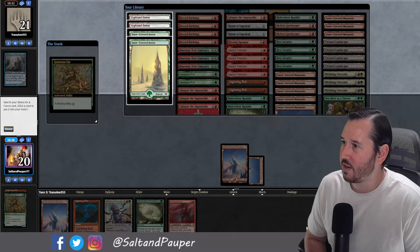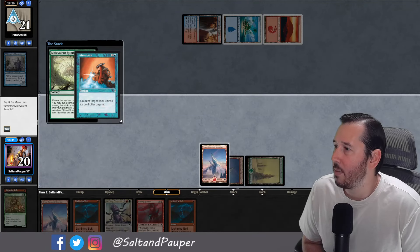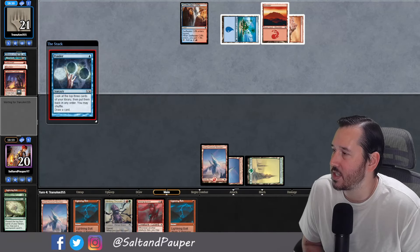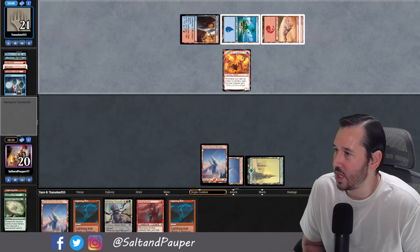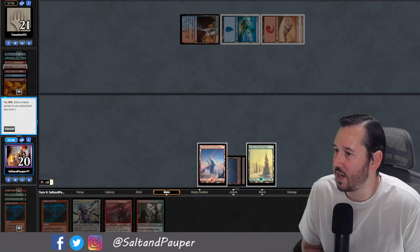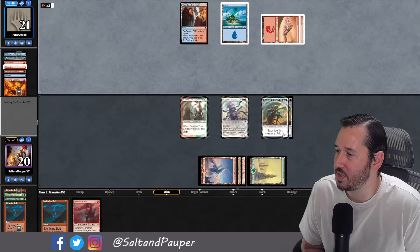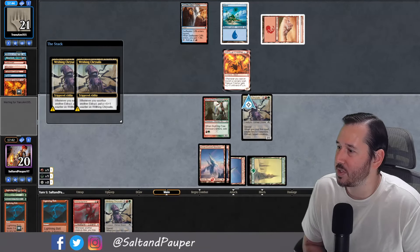We get an untapped land source, so we can play Malevolent Rumble while holding up a Bolt. Opponent has a Mana Leak, which is a strange inclusion — would have expected Spell Pierce in that slot. They lead into a Festival Crasher. We do have a Bolt at end of turn to clear that up, then go right into Burning Tree into a Chrysalis to apply some pressure. We still have a backup Bolt and we're going to hit the Iguanar down. We top-deck another Chrysalis.